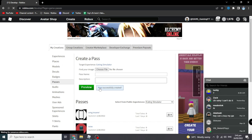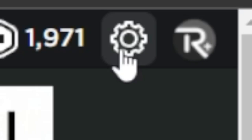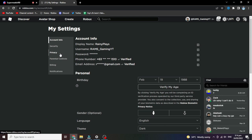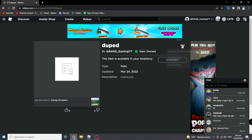Scroll down and you'll see the pass listed. If you don't see it, click on the Passes tab. Now go to the gear icon on roblox.com, click Settings, then go to Privacy. Scroll all the way down to 'Who can see my inventory' and set that to Everyone.